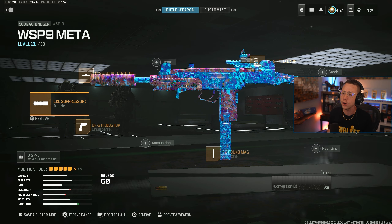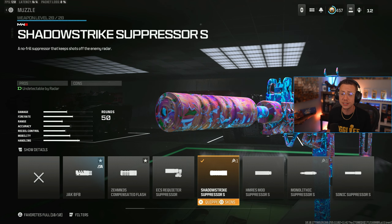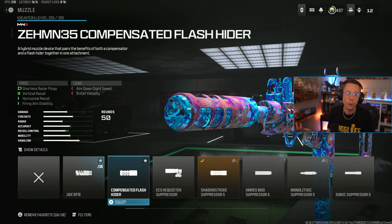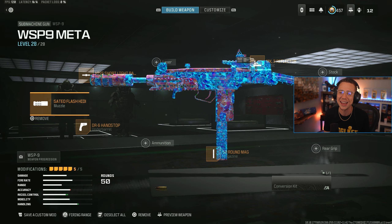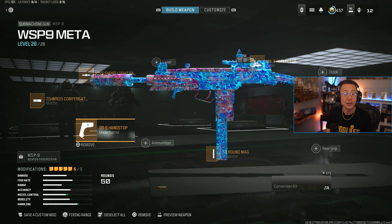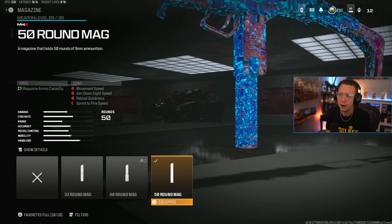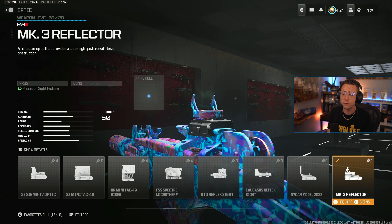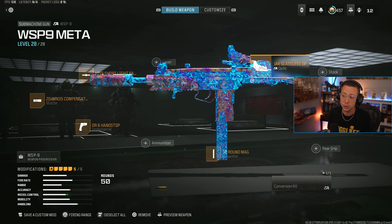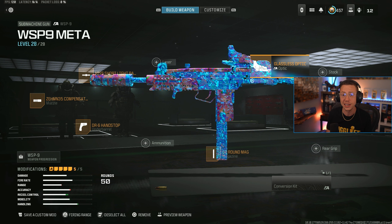Then for the Wasp 9 — pretty standard to what we've been using in the past couple of seasons. Shadow Strike Suppressor works well on here; it is relatively low recoil, so if you want to stay off the radar this is a good choice. You could also go for the M35 Compensator — never really a bad idea. I got the Light Barrel on here for some basic movement benefits. DR6 Hand Stop yet again. The 50-round Extended Mag — fire rate's not too crazy, so you don't really have to worry about running out of ammo. Then lastly I just go for really any optic of your choice — MK3 Reflector's pretty good, Glassless is also a great choice. This thing will be really, really consistent in the close range.